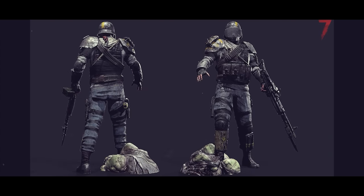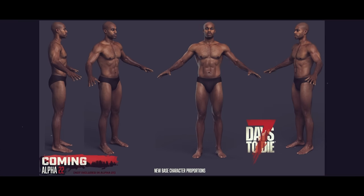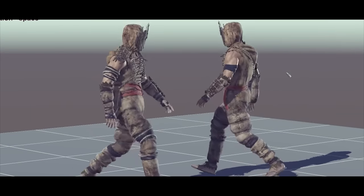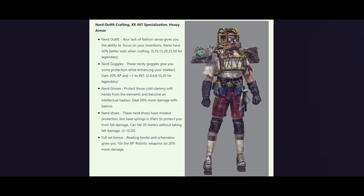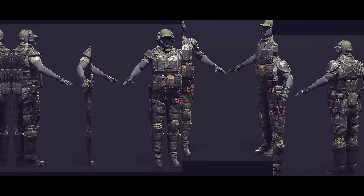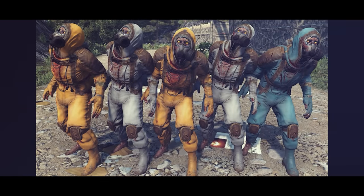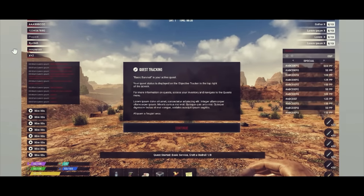Alpha 21 for 7 Days to Die has only just arrived, but we're starting to get more and more information about Alpha 22. According to the devs, they have what they've referred to as a 'short Alpha 22 plan,' and that it's 'not going to take a year and a half.' So theoretically, it could only be a few months away — wishful thinking, I know.